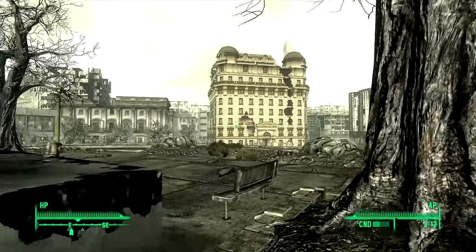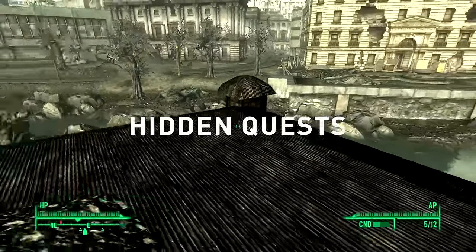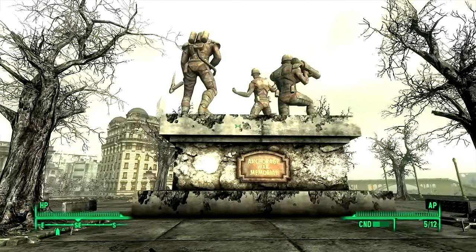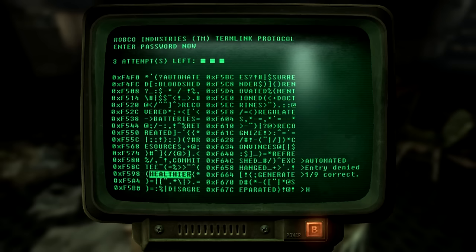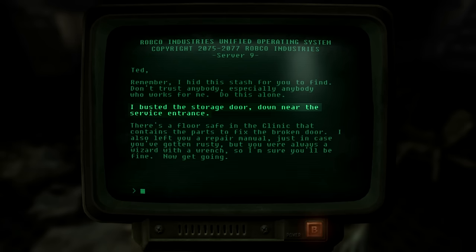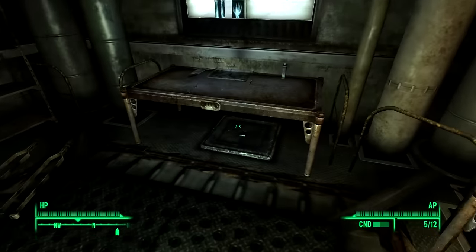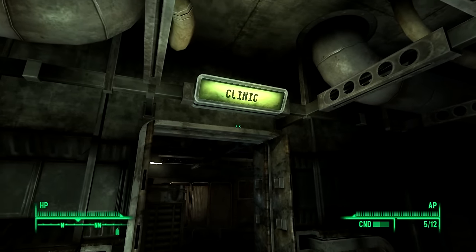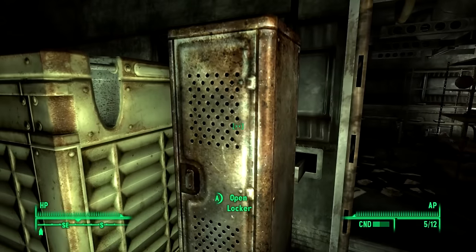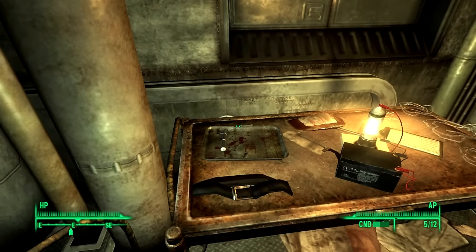The other way to encourage proper exploration is with small scavenger hunts that don't actually count as quests — sometimes called hidden quests or unlisted quests by fans. One of my most memorable moments in Fallout 3 took place in the Anchorage Memorial Museum. I hacked into a computer and found a note about a hidden stash behind a busted storage door near the service entrance. I just needed to find a floor safe in the clinic — which is this room. How do I know it's the clinic? Well, it says clinic on the door, which is a pretty big giveaway. But also there's an operating table, x-rays on the wall, a changing screen, and a scalpel in the locker. You can see how playing in this fashion encourages you to read the world in a very different but more organic way.